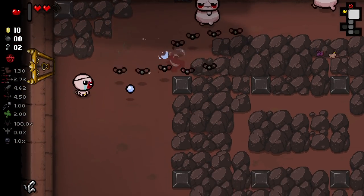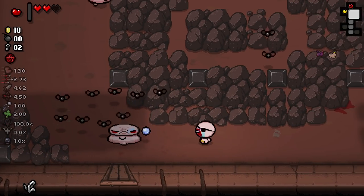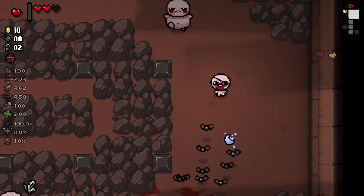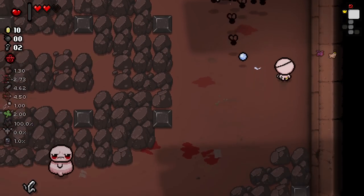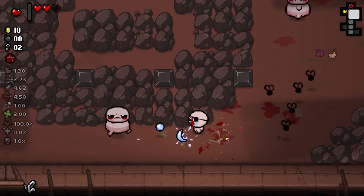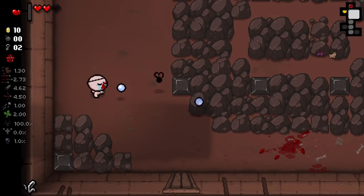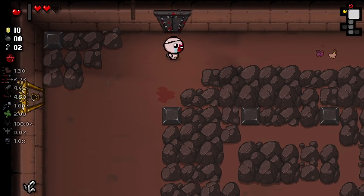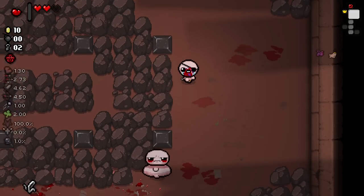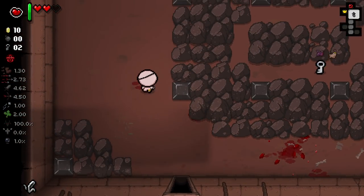I really hate these green flies. They hit me so often because they move so sporadically. They move in a very predictable pattern in a chain, but as soon as you kill one of them, it breaks the chain and they kind of go all wacky. It makes it very difficult to predict what they're going to do. You can see one of them's just hanging out on his own there. We've got something going on now.